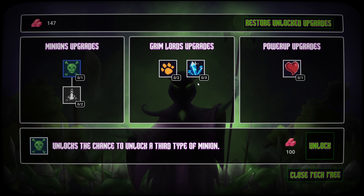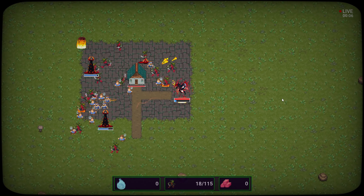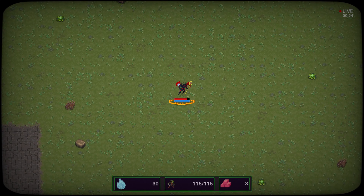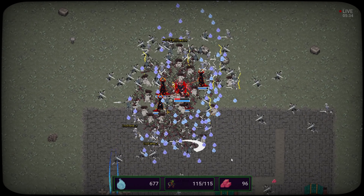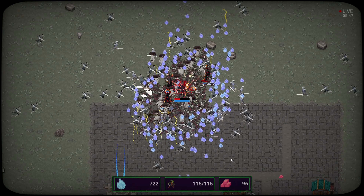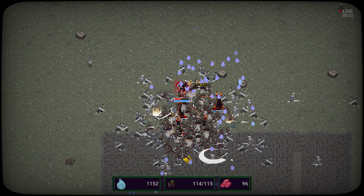Return to main menu — let's see in the tech tree what we can upgrade. A chance to unlock a third type of minion, maximum active minions by 25 units, Grimlord item attraction range by 20%. Maximum amount of units is probably the most interesting. I know what I'm doing a lot better now though. I think I should be able to take care of them pretty fast — what I really need is to wait on going to the final area until I'm really beefed up.